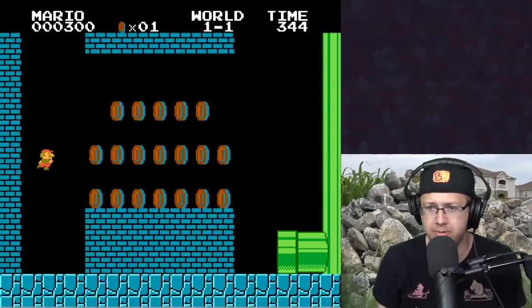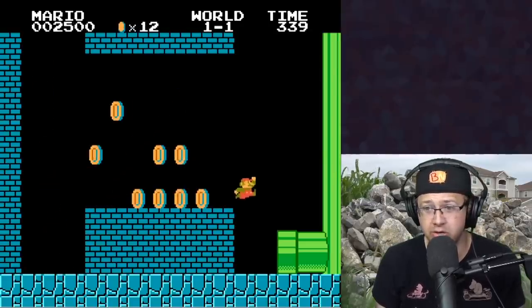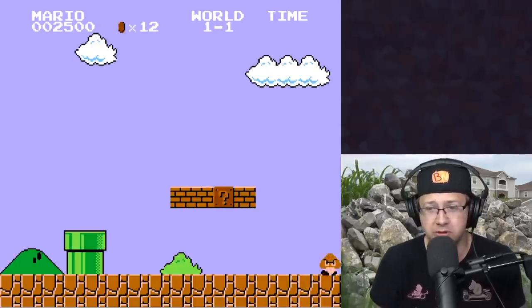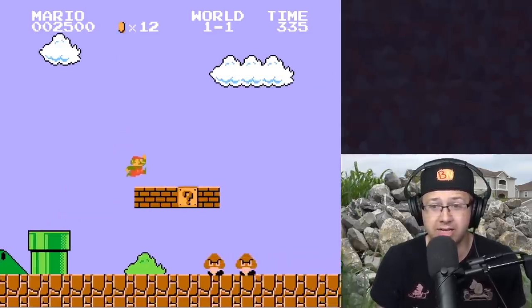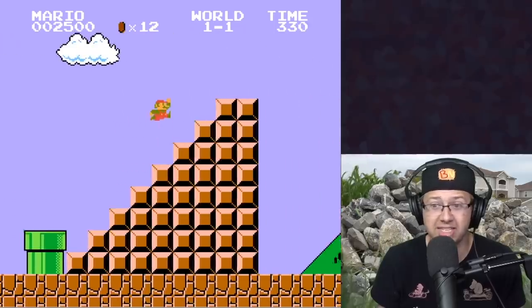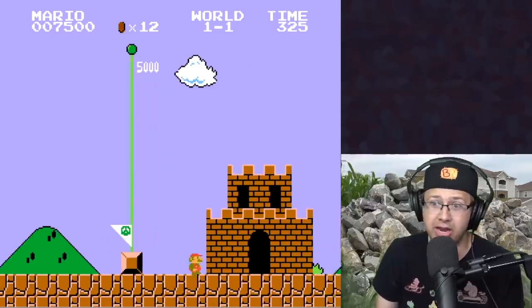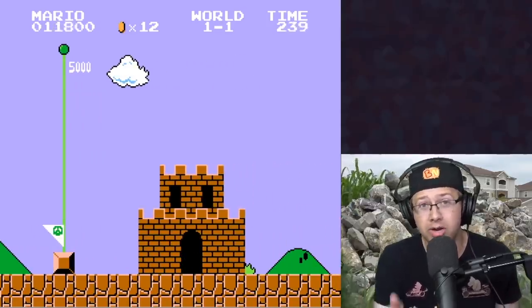We'll go down the pipe — no red here, which is good. There's some coins; they're kind of yellowy-orange, so that should be fine. Basically we're not allowed to get any mushrooms. Also, if I die or touch red, that's when we go to the next game. We completed 1-1!